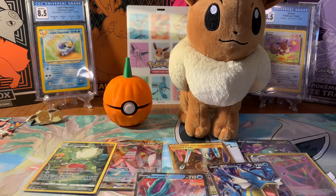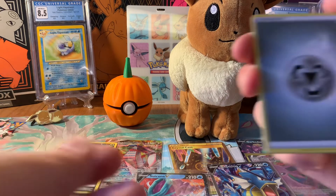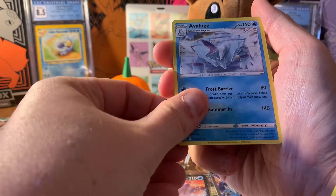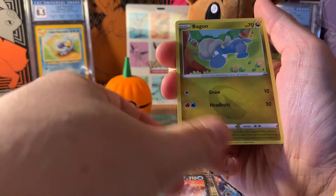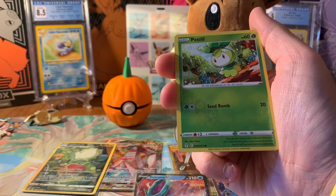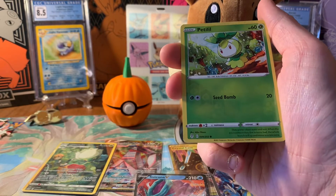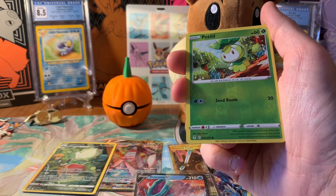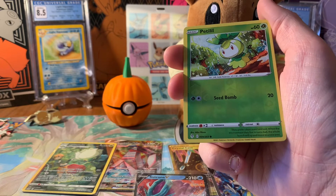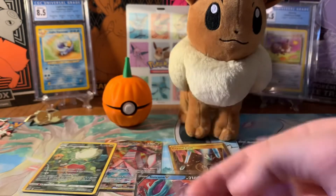I will go out and find some more ETBs and more packs, and I will try again until I can't find any more Evolving Skies. Fortunately the reprints are abundant right now, so I will definitely keep looking. I'm determined to find it. Last pack — Slowpoke, Teddy Ursa — and if you guys have enjoyed today's video, leave a like and comment down below what has been your favorite pull. I'm hoping it's behind there... but it's just an Applin.